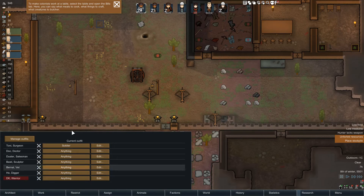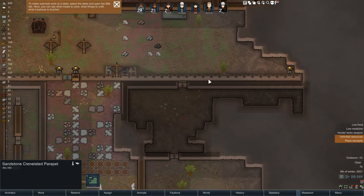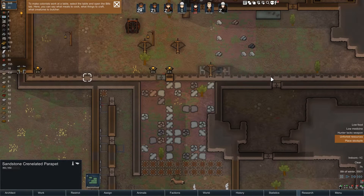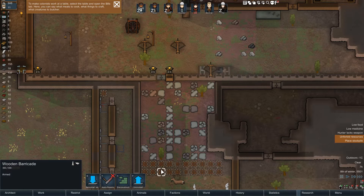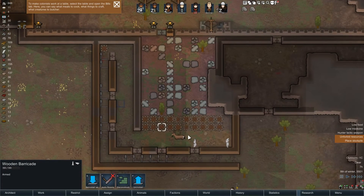I thought this thing here was the awesome parapet but apparently the crenellated parapet is only waist high, which is why they're so easy to get over the top. So I need to redesign this a little bit. I've got embrasures, and also about the barricades — once one is scaled all objects on it no longer count as obstacles. So I'm going to have to wonder if I need to get rid of these.